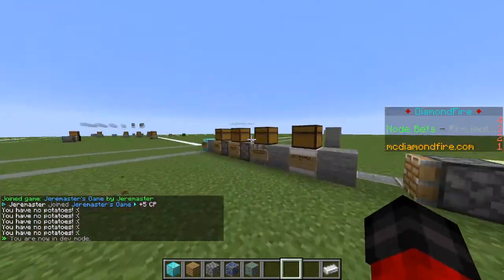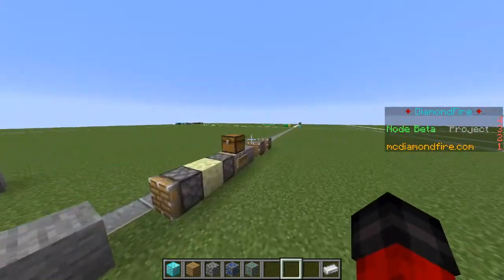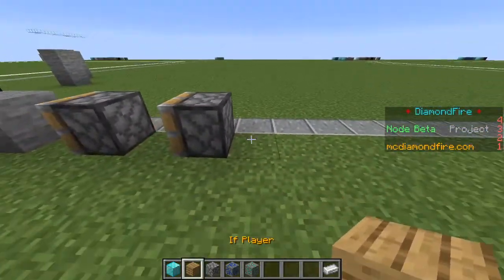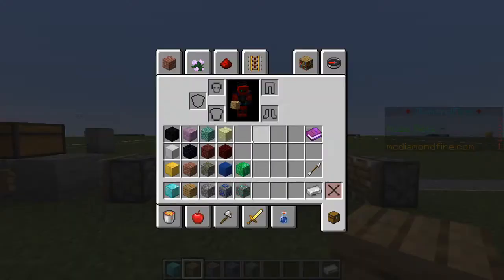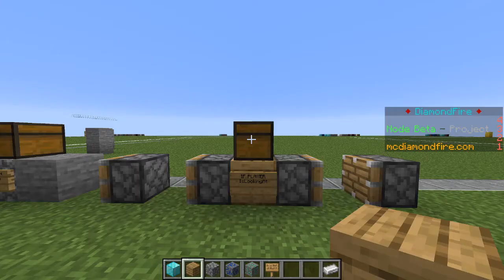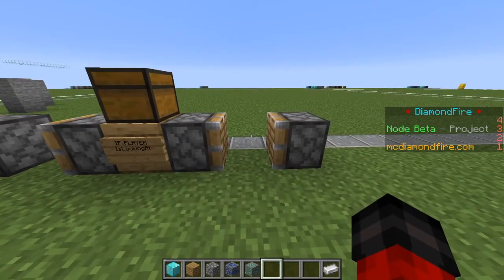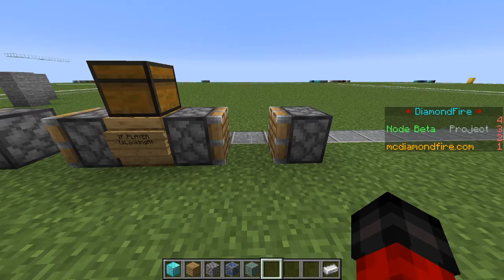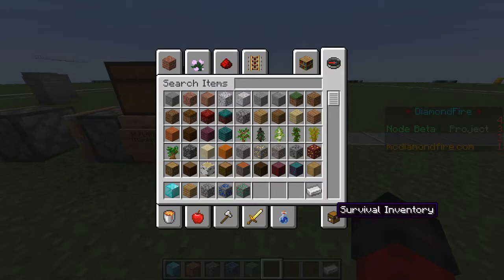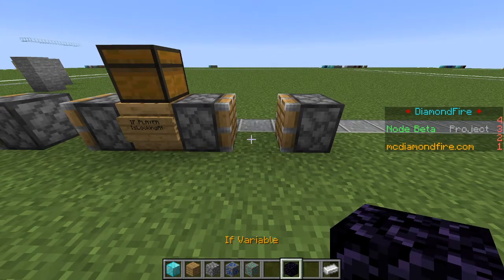Now we have all of this logic for the potatoes, but what about purchasing the diamonds? We are going to go all the way to the end of this line and have a new if player. This is also going to be 'if player is looking at block,' but this time we are going to be using the oak sign — the sign used to purchase the diamonds. So if they're clicking on the oak sign, last time we asked do they have any potatoes, this time it's do they have enough money to purchase the diamond? And now money is not an item — it's a variable.